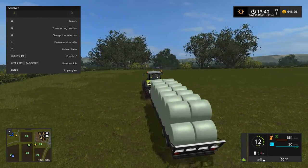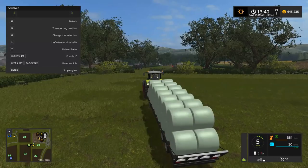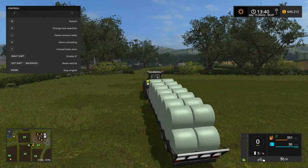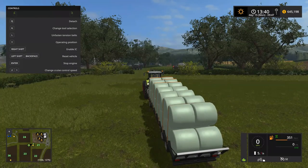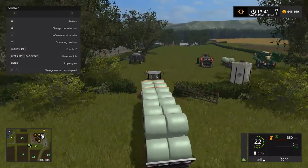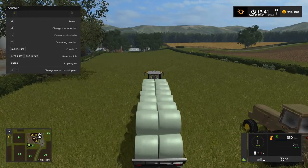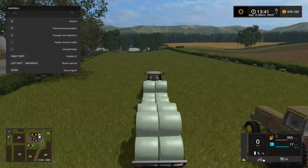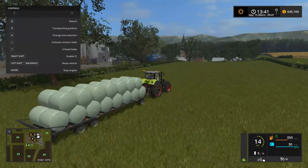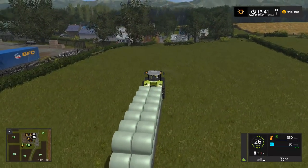Yes, they are invisible, just like with the regular PC auto loading — the bales are not physically on the trailer with collisions. You can demonstrate that by putting straps on. When you unload the bales manually, they are now physically on the trailer — you can tell by the straps. Then if you go back to the operating position, it reloads all the bales onto the trailer. Put the tension belts on and you'll notice they're not actually physically on the trailer — just visually.